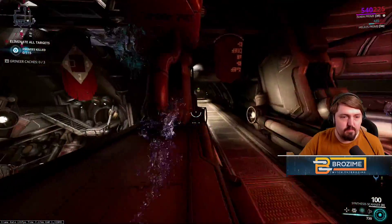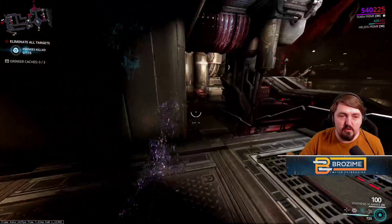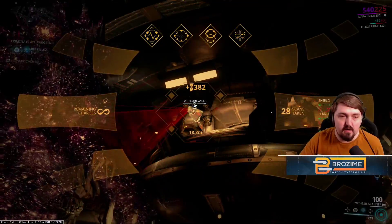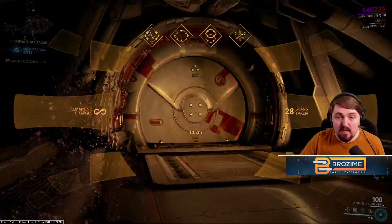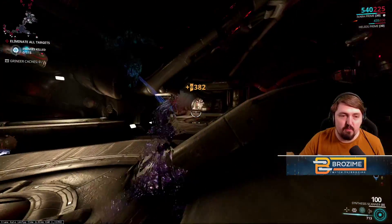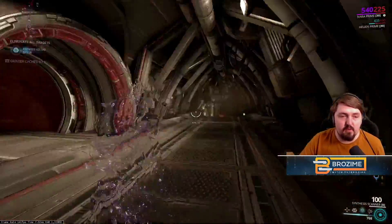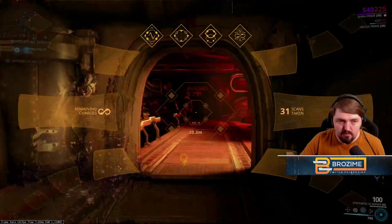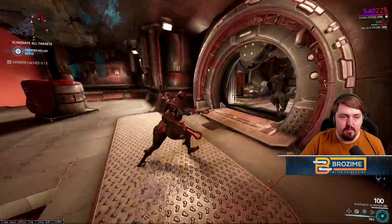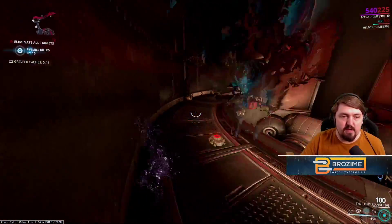Whenever you see an enemy running and you haven't hit any alarms, that usually means they're headed toward the end of the level, which can guide you on where to go. Also in this room we have a fortress scanner — it's worth the same amount as an enemy, so anytime you see those they're worth scanning. Turrets give the exact same amount too. Whenever enemies are running they're generally headed to the end of the level, so you kind of know where to go — one of the quirks of the AI.